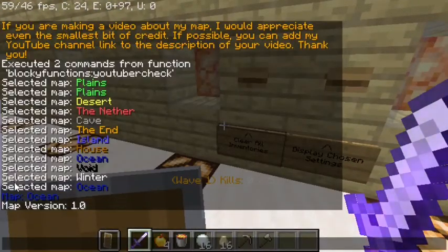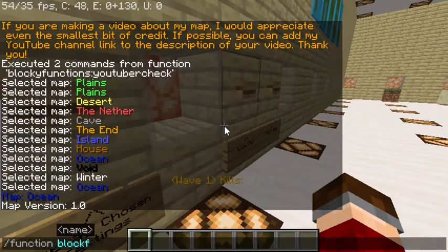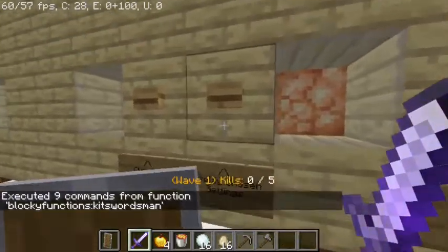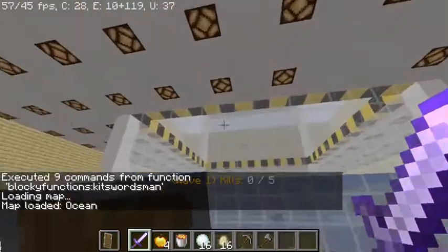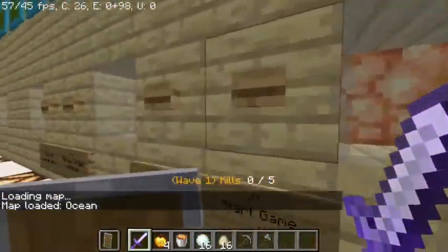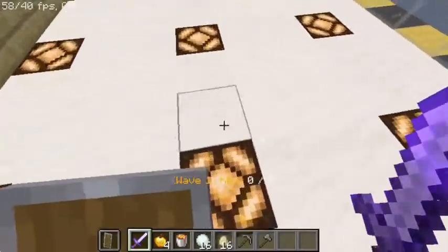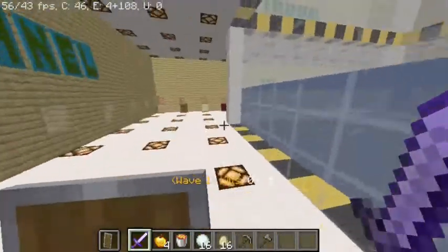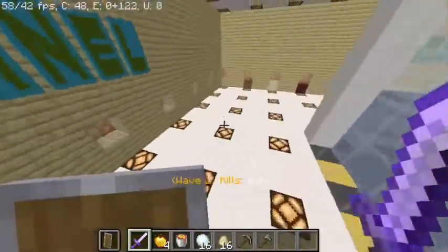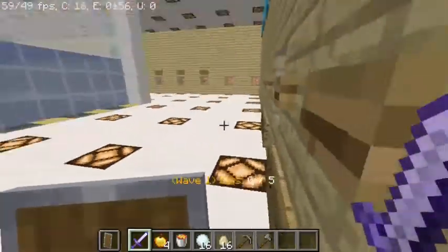When you press display chosen settings it will show the selected map, the map version, and any active game modifiers. Load map swaps in the selected map — here's the ocean map. When you press start game it puts you in survival inside the arena and adventure mode outside, so you can't destroy the boundary walls — though they auto-regenerate anyway. On the end map, chorus fruit in your inventory automatically disappears to prevent teleporting out, and music starts playing.